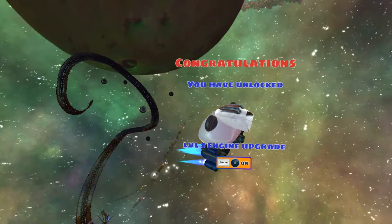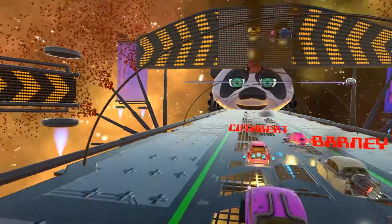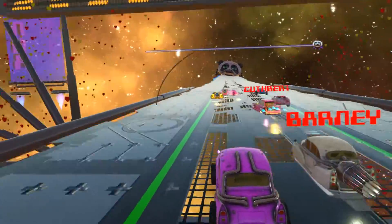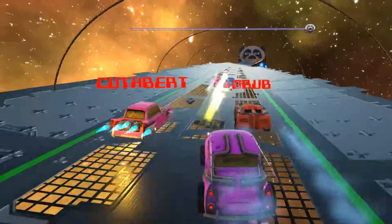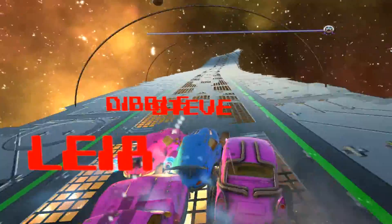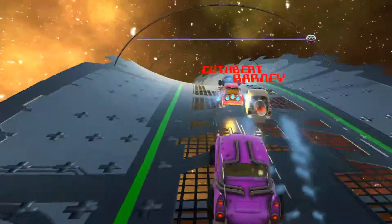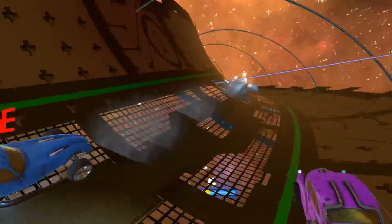Level one engine upgrade - I've got a few upgrades. Let's see if I can use them. Maybe after the race is finished, or unless it's automatically added to the car. That's how you do it - you go behind it. What's it called? Slipstreaming. Nice graphics on the slipstream effect.